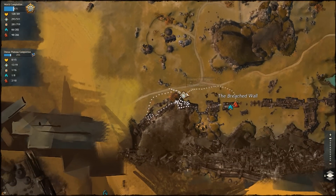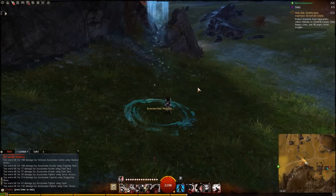To get to the jumping puzzle entrance, you want to go to the Breached Wall waypoint, and that's exactly where we are going to start.